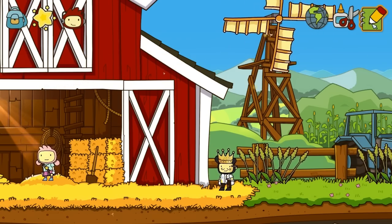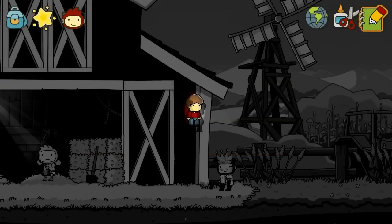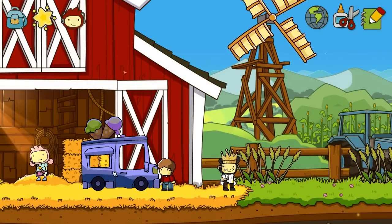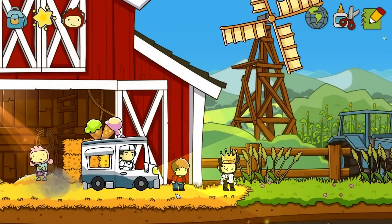We have to make a kid — a male kid. We'll make an ice cream truck and combine them both. This kid should get his ice cream. Let's make an ice cream man. Now we've got things going here.